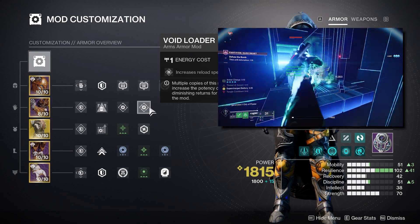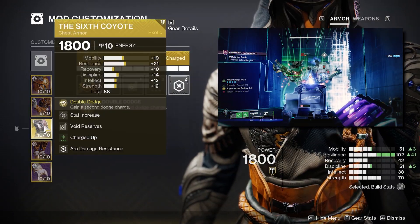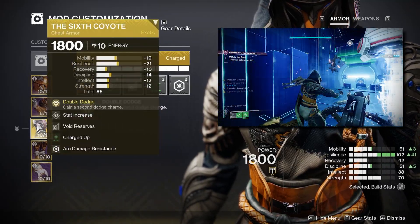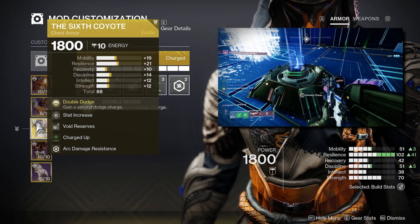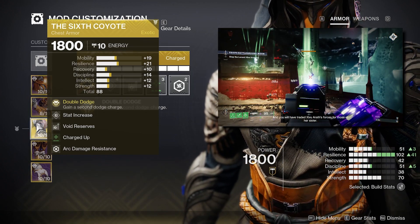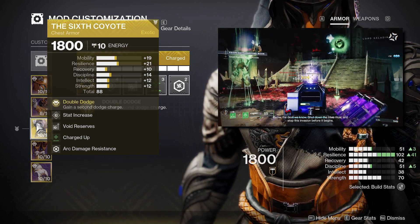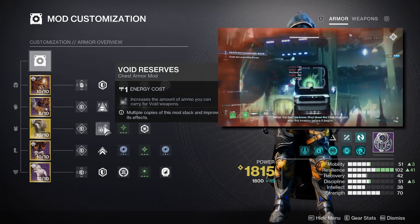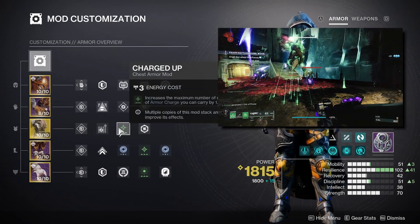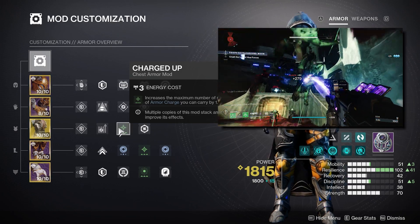For the chest piece we're using the Six Coyote exotic, mainly to get a second dodge charge. This allows class ability regen to overcharge into a second dodge, meaning we can have two Shackle Grenades and two Ensnaring Slams — so with the regen this build provides, we always have at least one of those options active. For chest mods I'm using a Void Reserve to support our heavy weapon, Charged Up to increase armor charge stacks from three to four, and a resist mod based on whatever activity you're doing.